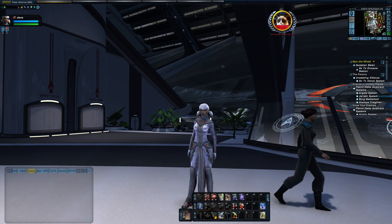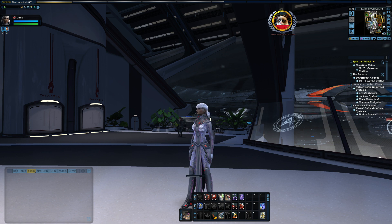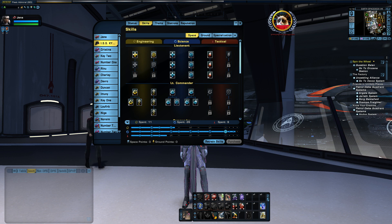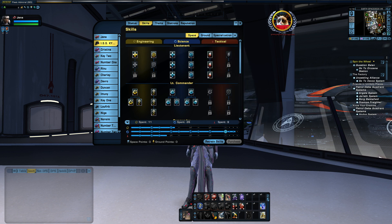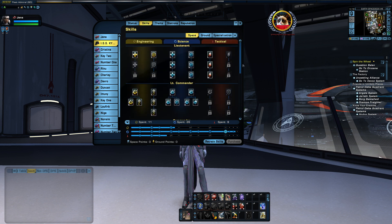In this video, we're going to be checking out the brand spanking new Nakul Red Alert. We're going to be taking my Particle Gen Tank Paradox Temporal Dreadnought into the mix, and it should actually be fairly quick. A quick look at the skill tree I have set up — this is primarily focused on the Science Ultimate, with a little bit of engineering and even less tactical. However, you don't need a lot of tactical to be doing massive amounts of damage.